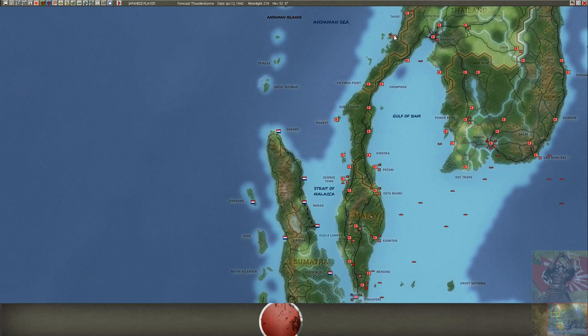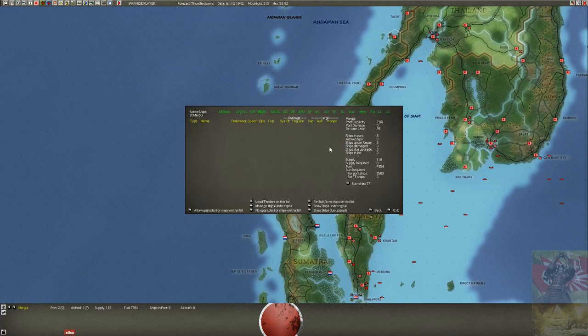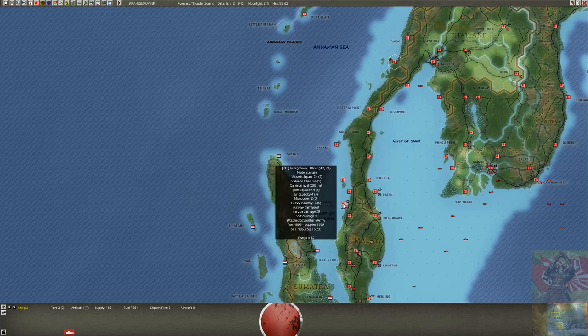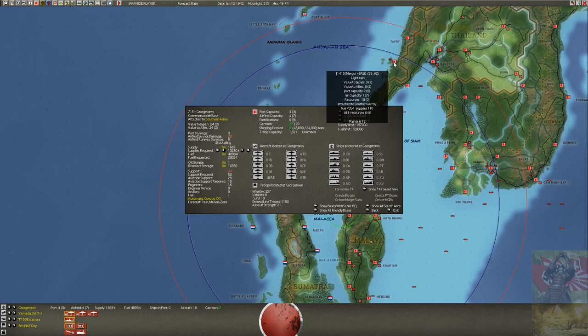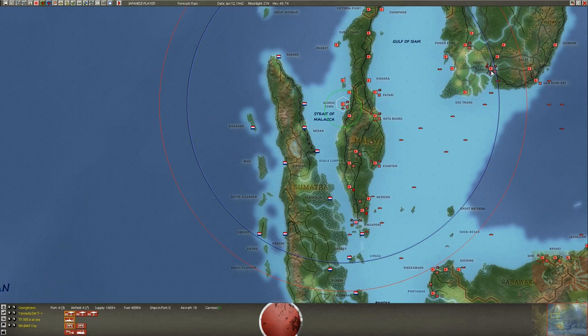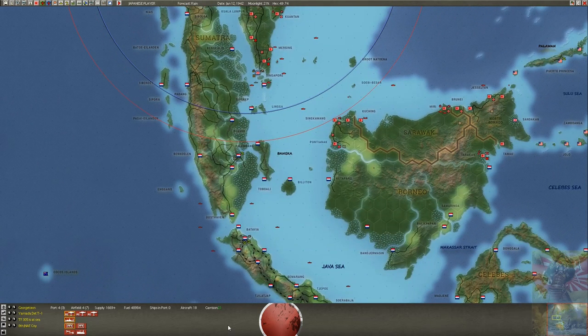The two damaged cruisers are out of action for at least three months, so I need a shipyard. I've sent a repair ship on the way to Saigon, and from Saigon I'll send it to Georgetown. Then I'll either send those cruisers to Georgetown to fix first, or take the repair ship directly to them — depending on the situation. I need a repair ship to fix these cruisers faster, then get them into a shipyard — either Singapore or Saigon.